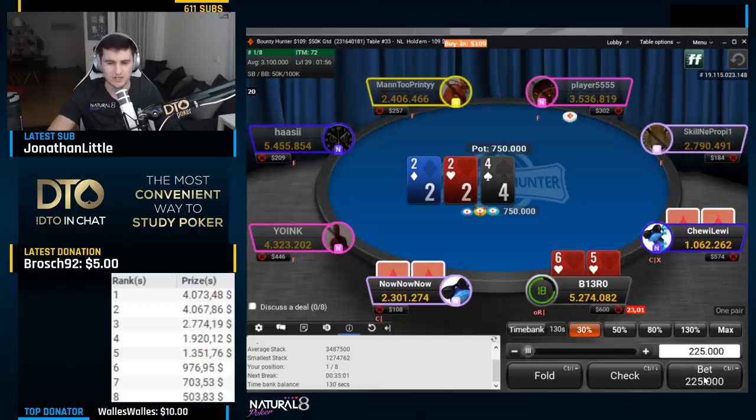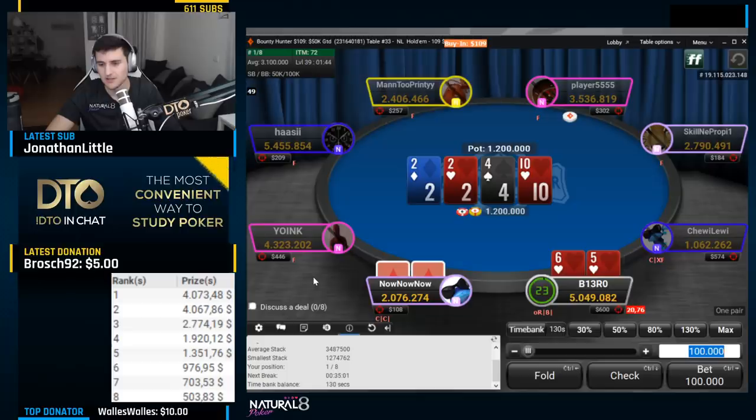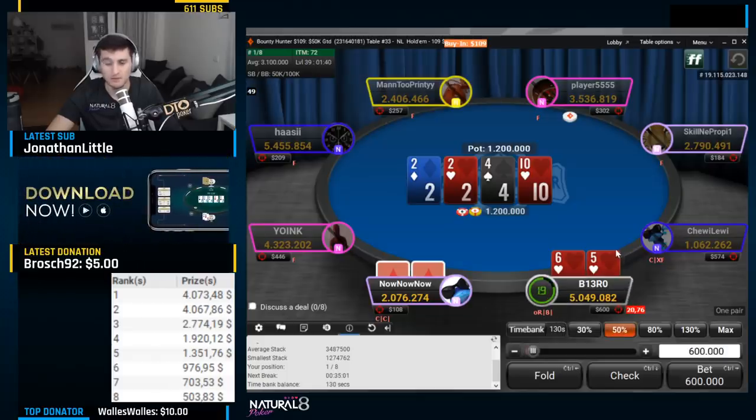He has a pretty strong range here. We have the gutshot and if he has a hand like king-queen of clubs he might just fold. I set up a turn barrel to make him fold king-queen, ace-jack type stuff. He obviously has a bunch of strong pocket pairs as well and some traps. On the turn I pick up additional equity — seems a good spot to double barrel and get the folds from ace-jack and king-queen.